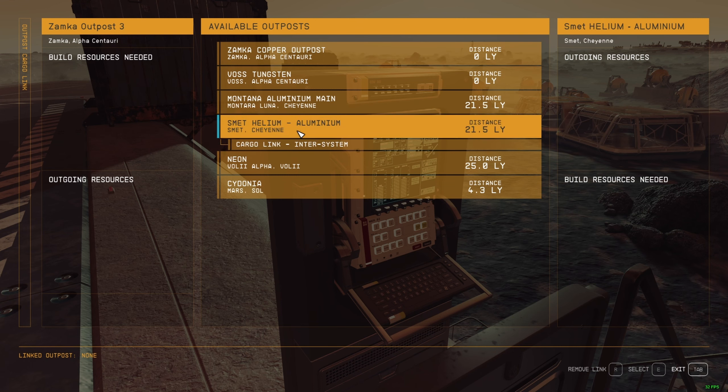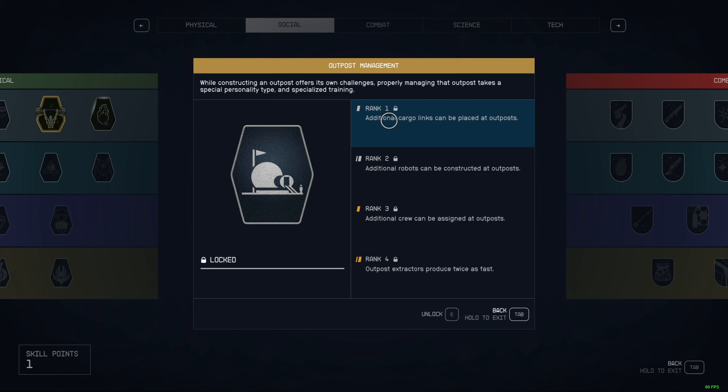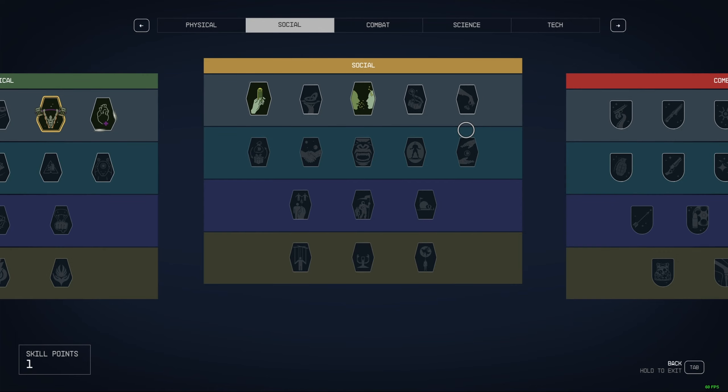You can add more cargo links. If you go to the build menu, under cargo links it shows you can have up to three. But if you put skill points into Outpost Management, additional cargo links can be placed at outposts, so you can have more than three. That's how it works - if this video helped you, please like and subscribe. Thanks for watching!